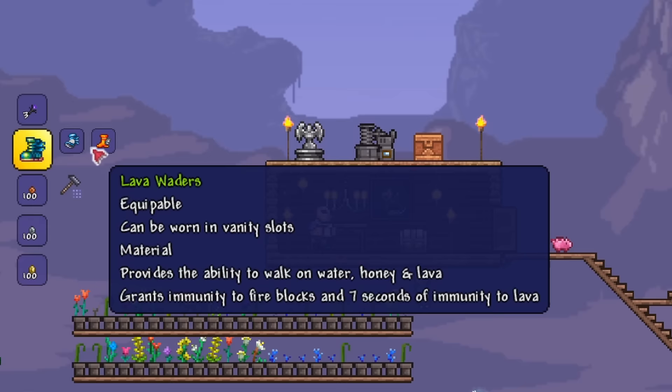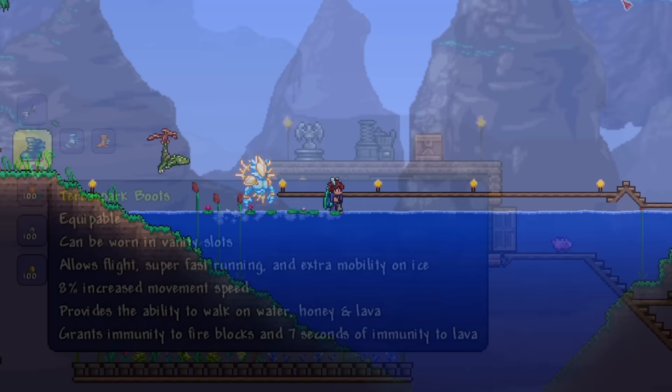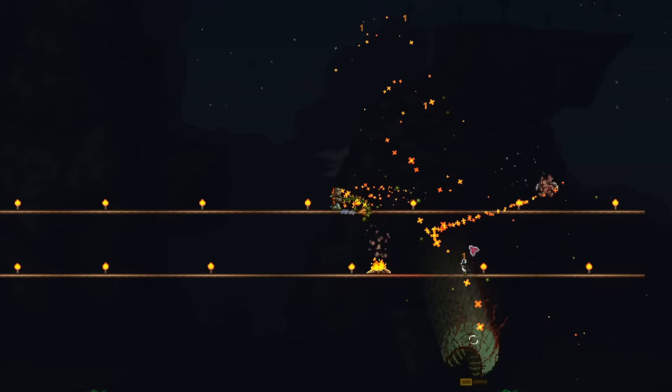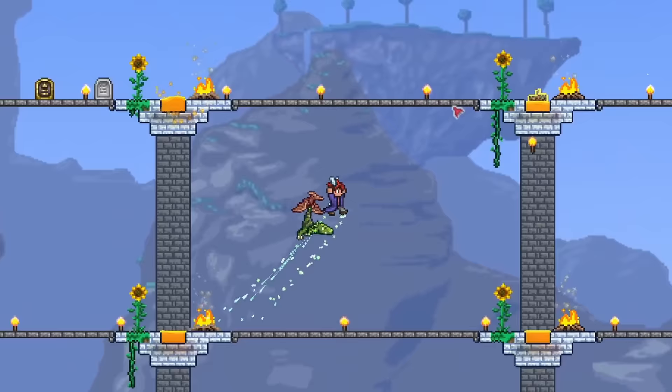To begin, let's look at exactly what the TerraSpark boots can do. First of all, they boost your movement speed. In addition to an innate speed boost, these boots also enable the ability to accelerate to a higher speed, which is rather essential in many boss fights like the Eye of Cthulhu for example. Secondly, the TerraSpark boots also give you the ability to fly, which is awesome because you can get this amazing accessory pre-hard mode, before you can even get any pair of wings.